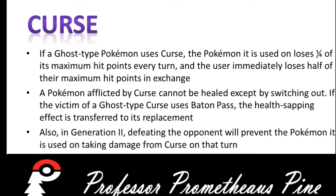Next up is Curse. If a Ghost-type Pokemon uses the move Curse, the Pokemon it is used on loses a quarter of its maximum hit points every turn, and the user immediately loses half of their maximum hit points in exchange. A Pokemon afflicted by Curse cannot be healed except by switching out. If the victim uses Baton Pass, the health-sapping effect is transferred to its replacement. Also in Gen 2, defeating the opponent will prevent the Pokemon from taking damage from Curse on that turn.